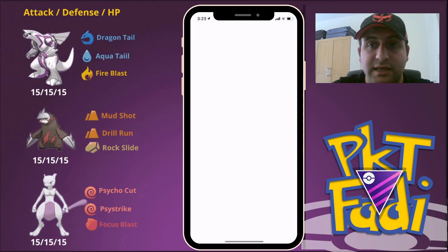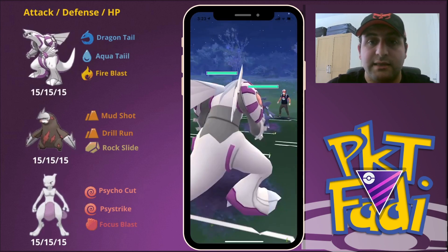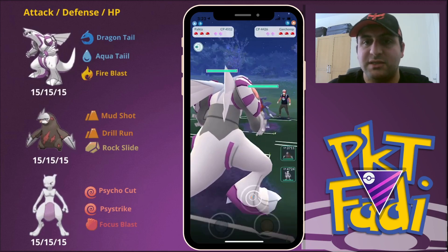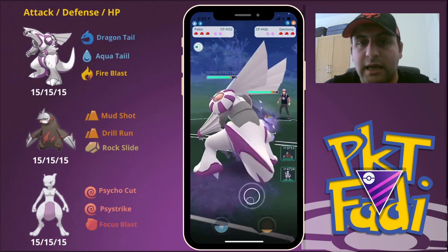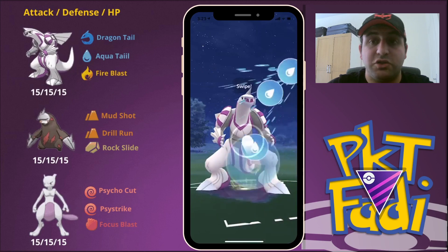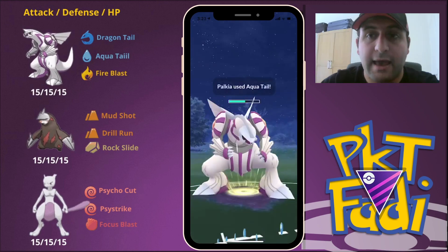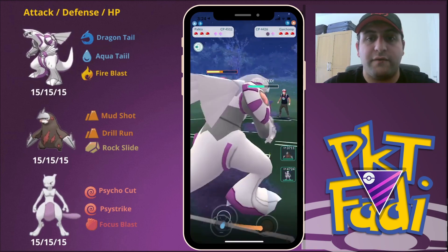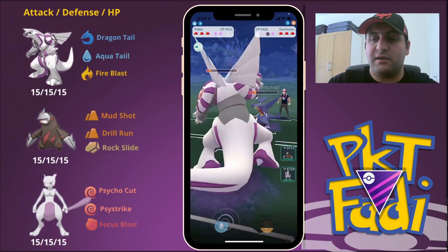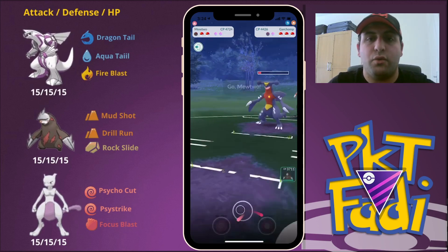So here for the next match we are going to be facing off against a Dragon Tail Garchomp. How do I know it's Dragon Tail? Because I played this matchup — these are pre-recorded matches. As you can see, Dragon Tail Garchomp is able to do a lot more damage to us than we as a Dragon Tail Palkia can do to them. So what we're going to do is go for these Aqua Tails as much as possible — very important to do as much damage as we can. Of course it is going to Dragon Tail us down all the way.